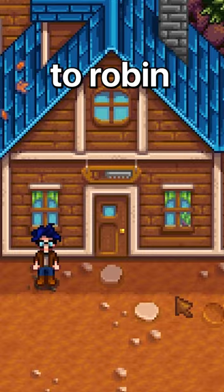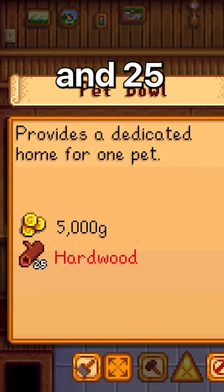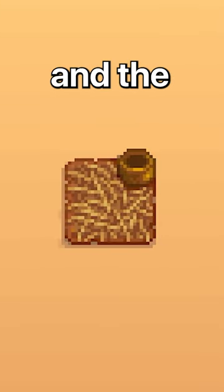After accomplishing this, head to Robin and you'll be able to purchase additional pet bowls for 5000G and 25 hardwood. These come in variants: the normal pet bowl, the stone pet bowl, and the hay pet bowl.